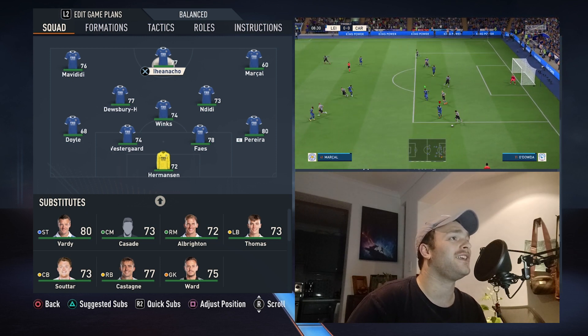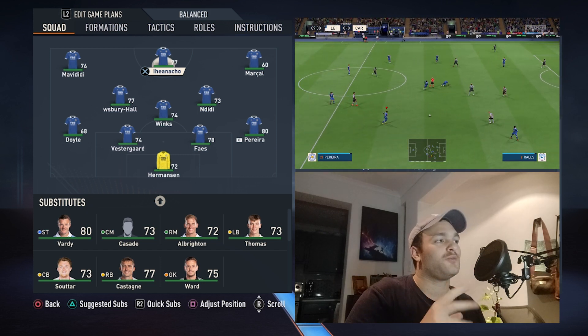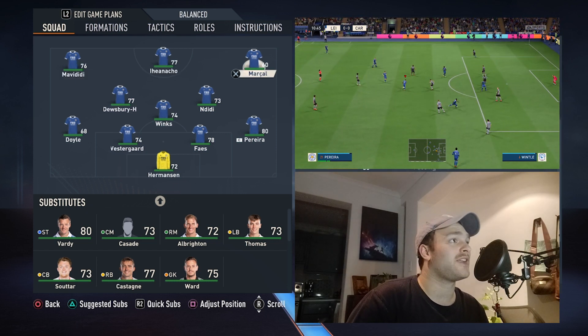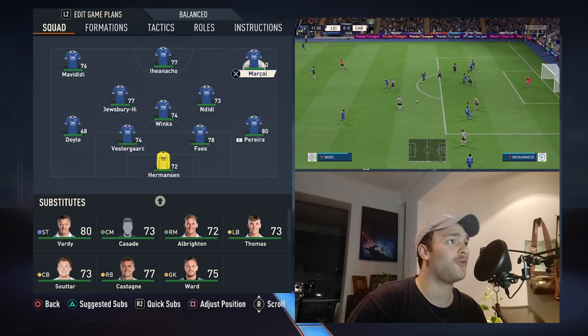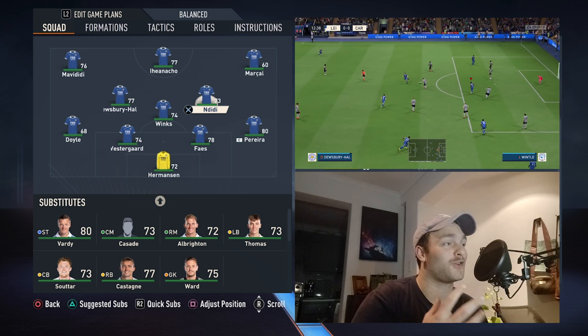Going through the team — I've gone with the team that started against Cardiff City, so it might not always be this lineup. We've got Ian Nacho up front, Mavidi on the left-hand side, Marcel on the right-hand side, who scored a really good goal. We've got Ndidi in his new midfield role — I have changed him to a central midfielder, which is why he's rated so terribly.